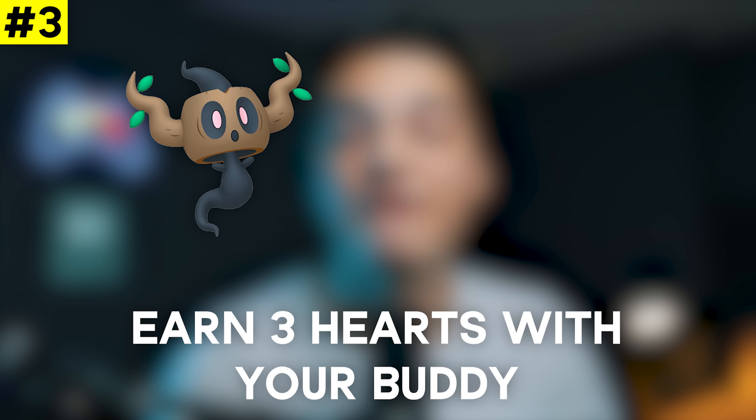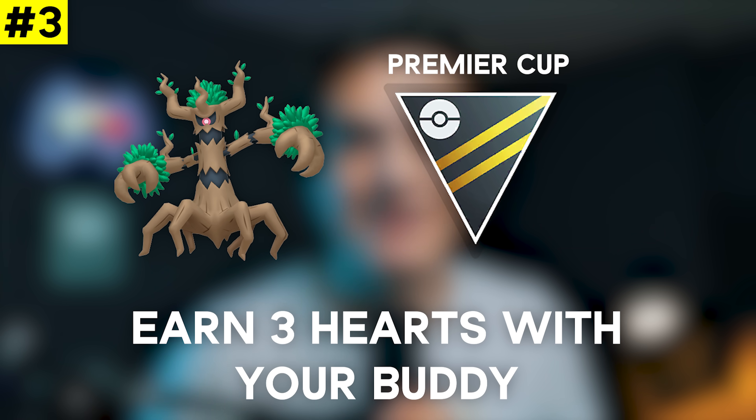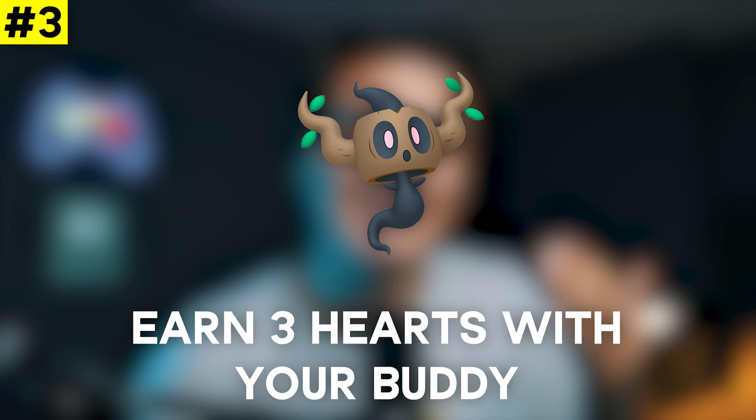That brings us to the top three: Earn Three Hearts with Your Buddy for a Phantump encounter. Trevenant is a great Great League and Ultra League Pokémon. In the Ultra Premier meta — no legendaries, no level 50 Pokémon — its best IV set is actually available from field research: 10/15/15 is rank one for Trevenant in that meta, so you can hunt for these through field research. On top of that, Phantump is a very rare Pokémon, so even with a less ideal IV set it's still worth catching. Take advantage of this in October as this is probably when Phantump and Trevenant will be most available.